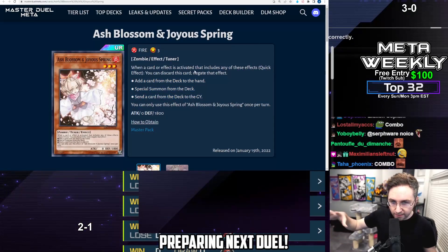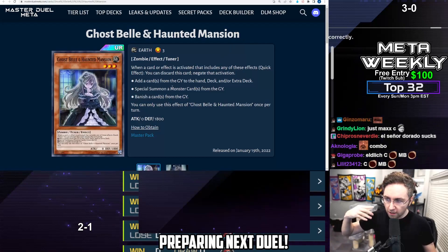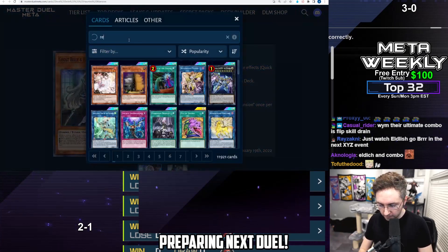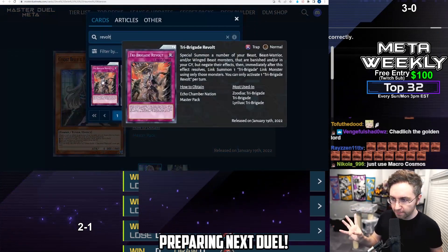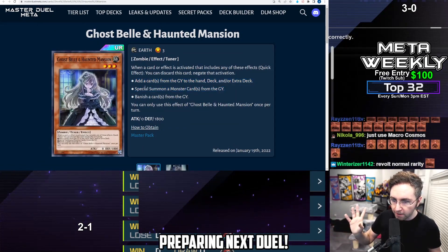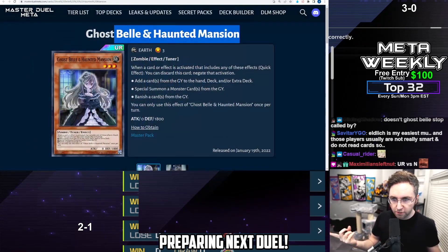Ash Blossom is good against everything generally — if it can be activated against any deck, it's usable against every deck. It's good against Eldlich and all other decks. Ghost Bell and Haunted Mansion is similar to Ash Blossom. If your opponent activates Eldlich in the graveyard to special summon it onto the field, Ghost Bell will negate. Ghost Bell is also good against Tri-Brigade — negate the Revolt, their main card, and stop them from summoning Shuraig. Also, Drytron's anything trying to special summon a monster from the grave, this will negate. It also counters Called by the Grave — if you chain Ghost Bell to Called by the Grave, it will protect your Maxx C from being negated.